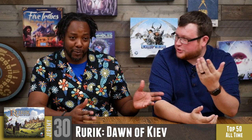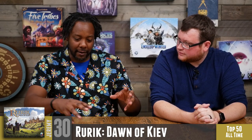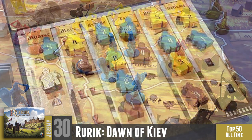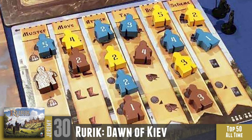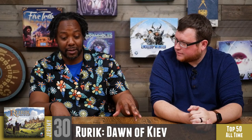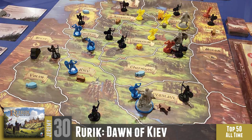Rurik is one of my favorites. It's designed by my friend Stan Kordonski — great designer, also did Dice Hospital and Resurgence. In Rurik you're doing area control in Kievan Rus as these leaders, and you're winning on auction boards with an interesting action selection system where you post higher bids to slide other workers down, but that also takes away from other actions, so you make really interesting choices every turn.